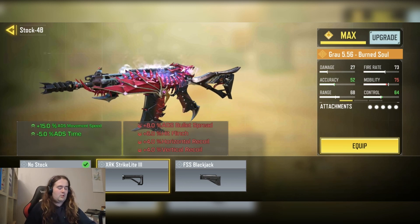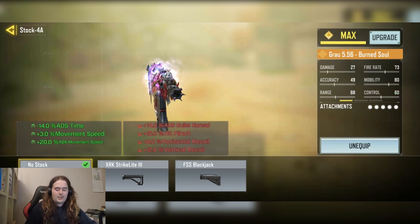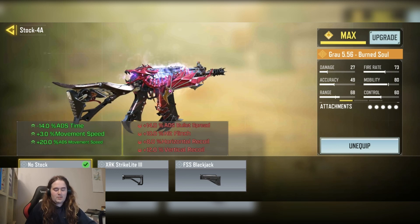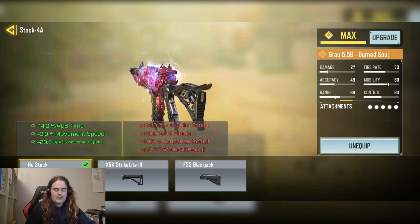But other than that, there's no change that I would make. So let's start off with the no stock, which has minus 14% ADS time, plus 3% movement speed, and plus 20% ADS movement speed.